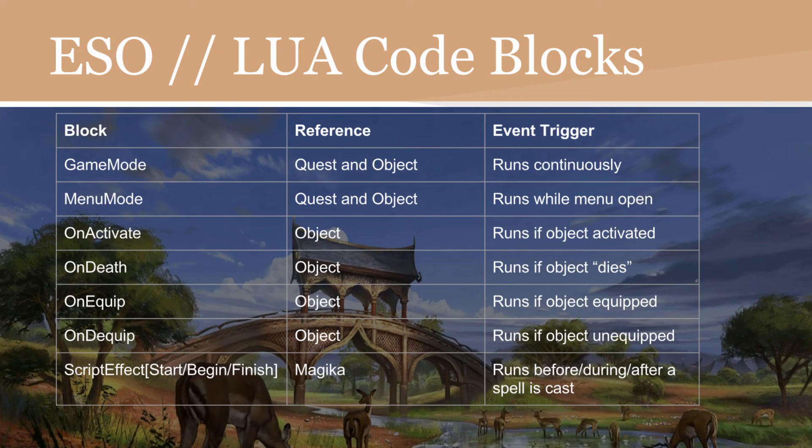Here are some of the common block types used in Elder Scrolls. GameMode uses a questend object reference and runs continuously — as long as the game is running, this code executes. MenuMode also uses a questend object reference and runs while the menu is open. OnActivate is an object reference and runs if an object is activated. OnDeath is an object reference and runs if an object dies or is destroyed. OnEquip is an object reference and runs if an object is equipped. OnDequip, conversely, runs if an object is unequipped. Script effect start, begin, and finish are Magicka references and run before, during, or after a spell or Magicka is cast.